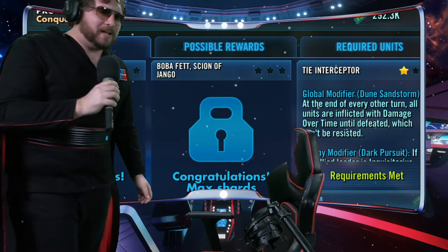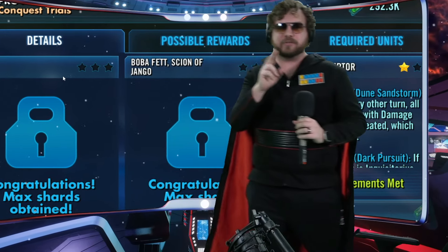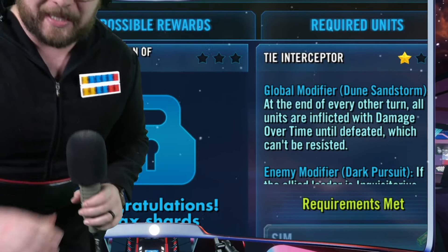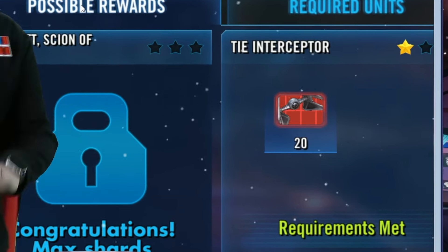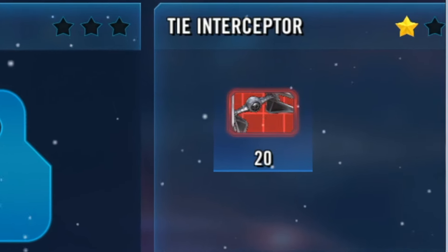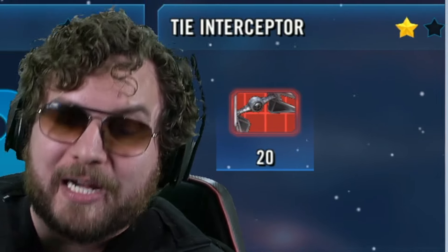Are you ready to rage? The internet's going crazy over TIE Interceptor Proving Grounds. That's the first Proving Grounds that has the TIE Interceptor — a fantastic ship. Five-star unlock — if you're starting from scratch, it's going to take about seven months or so to unlock this bad girl. But it is incredibly difficult.